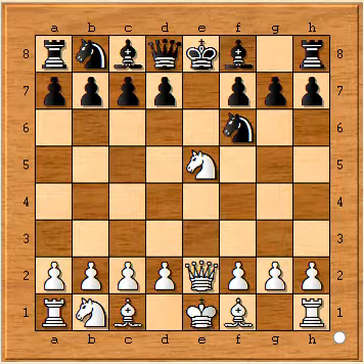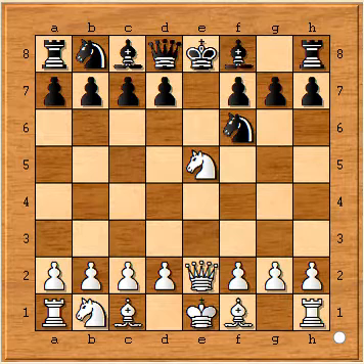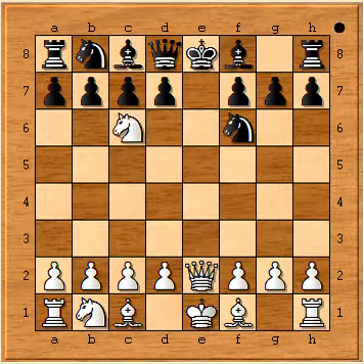Here the plan occurs: we will move our knight and create a discovered check. So knight to c6, discovered check to the king, and in the next move this knight will capture the queen.